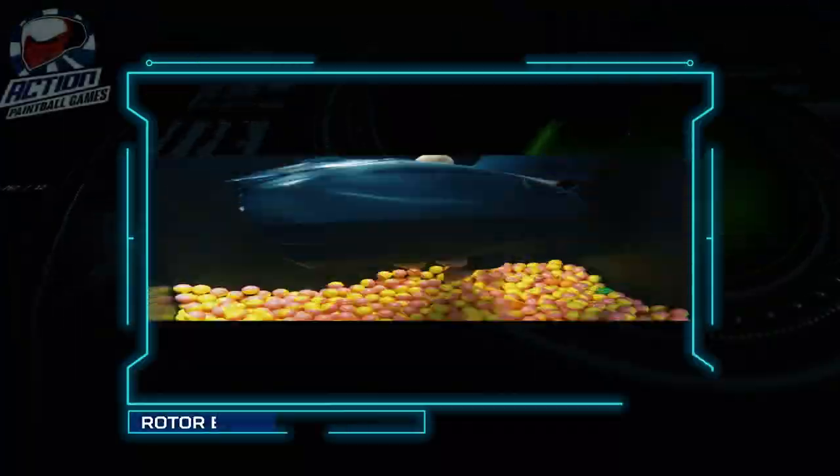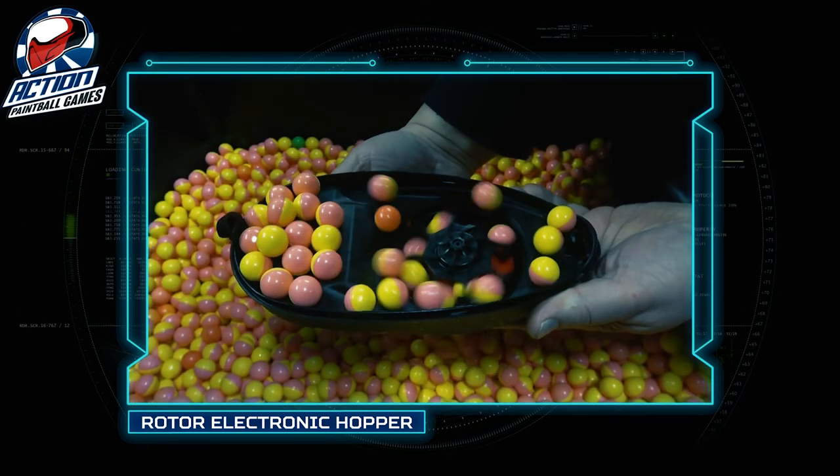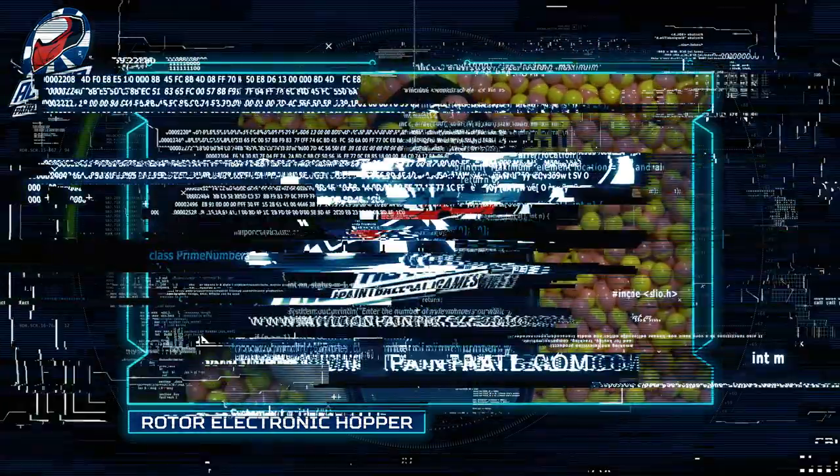All gun upgrades from here on in come with the Dye Rotor Electronic Hopper. It force-feeds the paintballs into the gun, allowing you to shoot as fast as you can pull the trigger.